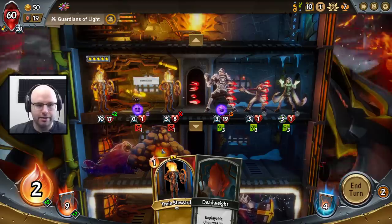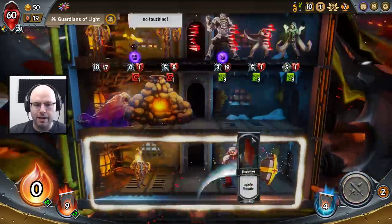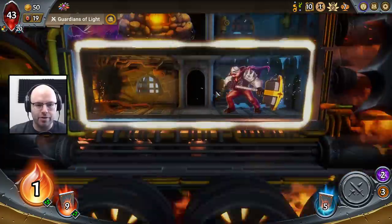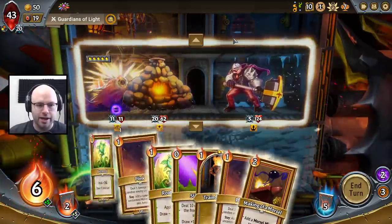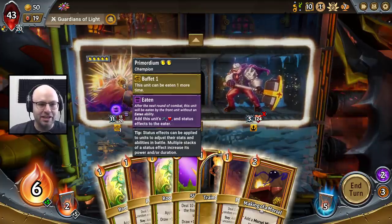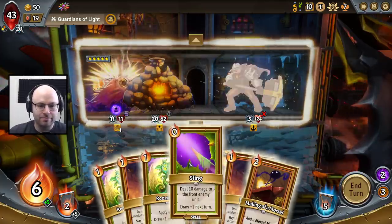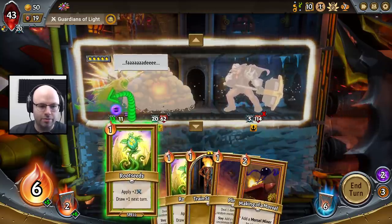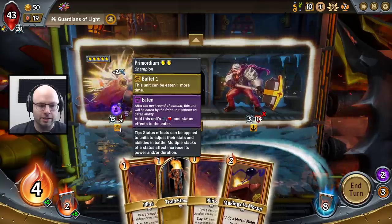We might as well do some damage. This Ember Forge is an amazing unit right now, and it's giving us extra energy every single turn. He's about ready to pop. Anyway, we have a 2062 out there, and we're also gonna gain 5 every turn. So that's pretty good.